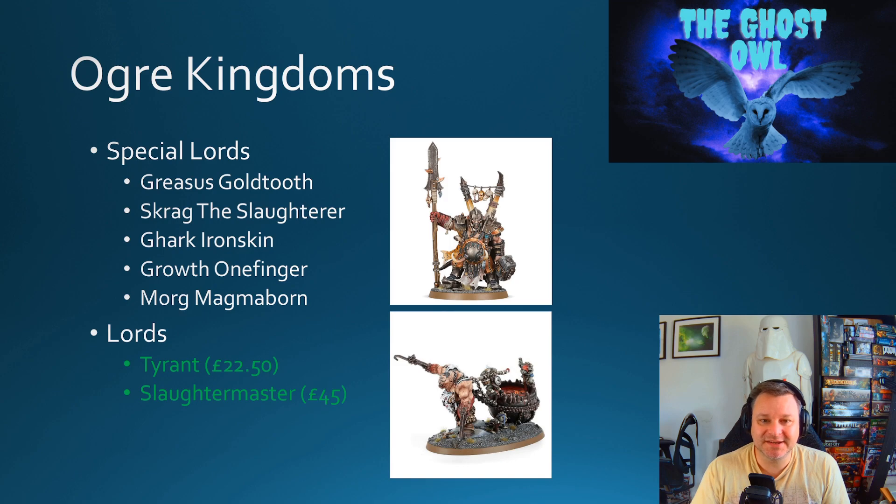The next faction is the Ogre Kingdoms. They were on the list of factions outside the narrative campaign — not a faction I know the most about; it's my least personal favourite and I never had their army book or army. We're basing this on the last edition of their army book. For special named lords — Greasus Goldtooth, Scrag the Slaughterer, Gark Ironskin, Groth One-Finger, and Morgur Magmaborn — none are available on Games Workshop's website. However, the Tyrant at £22.50 and the Slaughtermaster at £45 are both available as generic lords and are a safe bet for any army list.